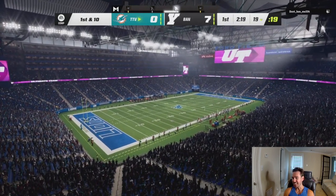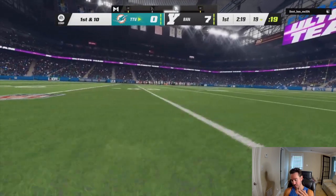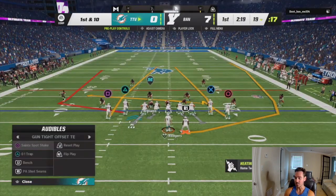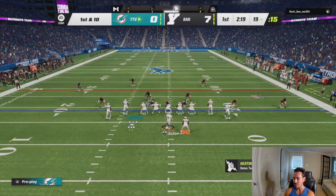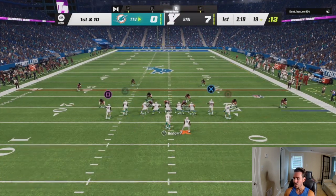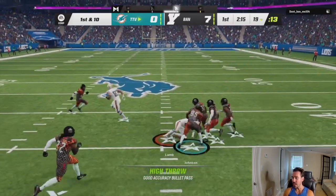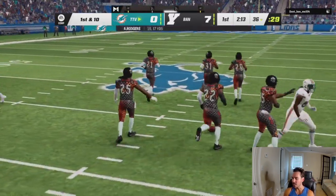I'm in the New Orleans Saints playbook this game. I feel like this is going to be a high-scoring game, so I need to answer. If I could get two stops this game, I feel like I'll win, but I can't afford to give up drives without getting points. He's running dollar base in line two, with Derek Henry at sub-linebacker. His user is Chad Johnson.